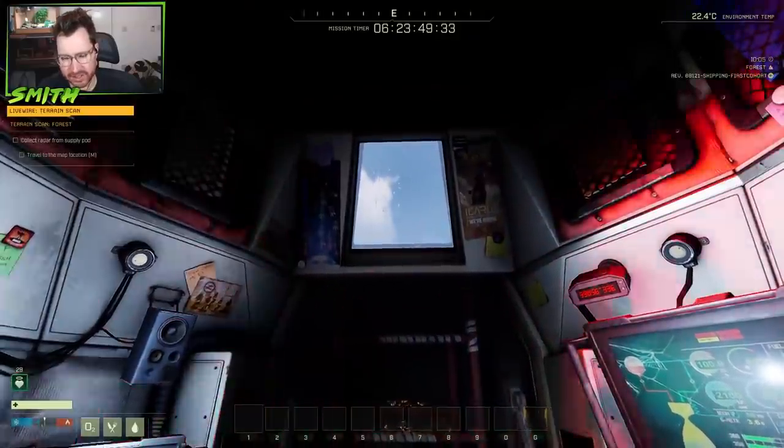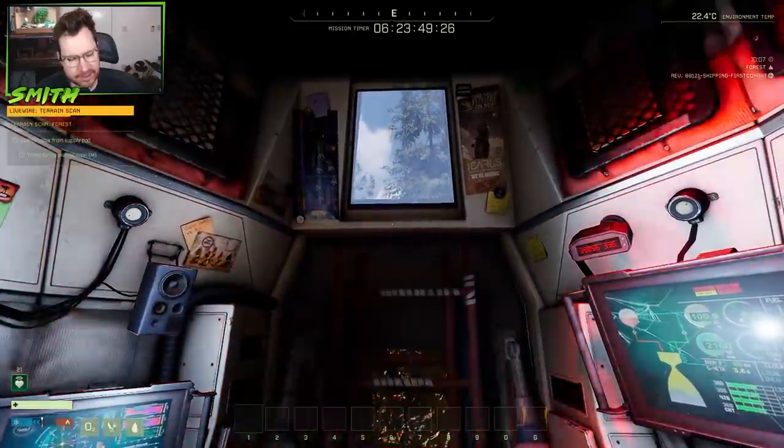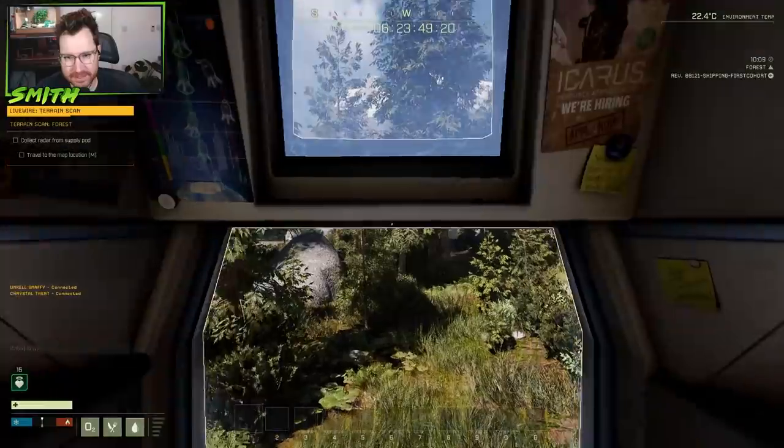You have to do missions where we drop down onto a planet and retrieve certain things - we scan the topography, we find minerals and things like that. But for some reason, even though we're a space-faring company, we have to craft things. I don't really understand that.